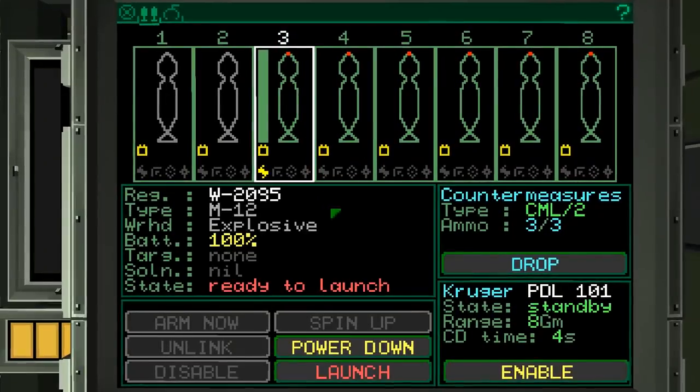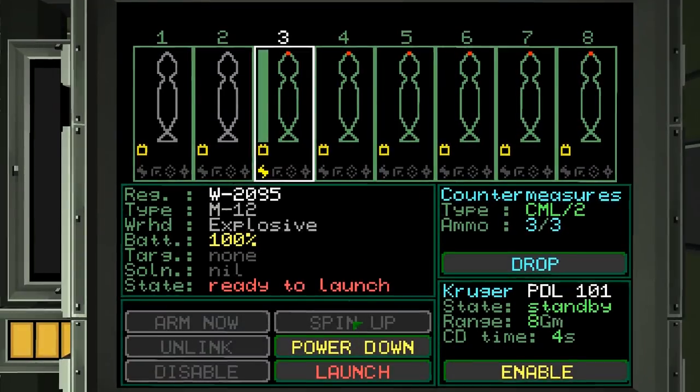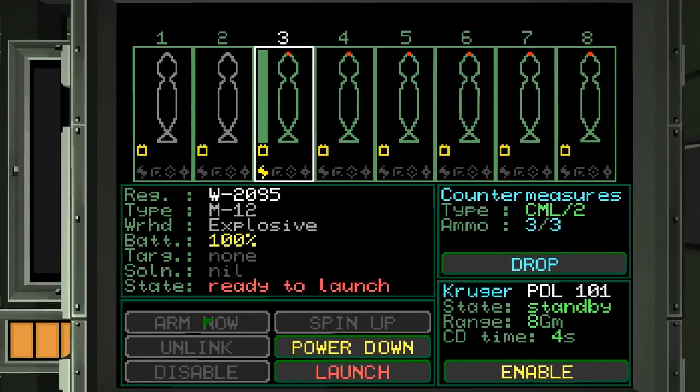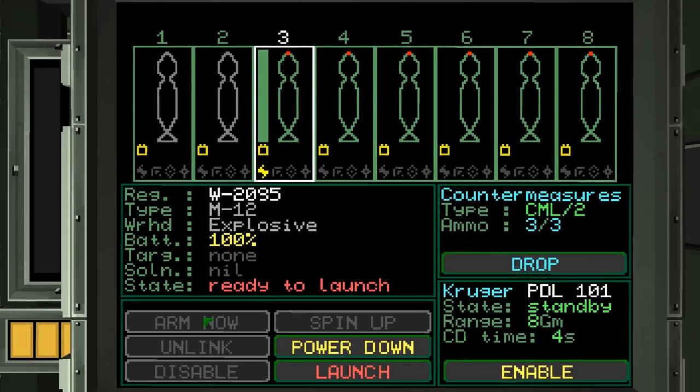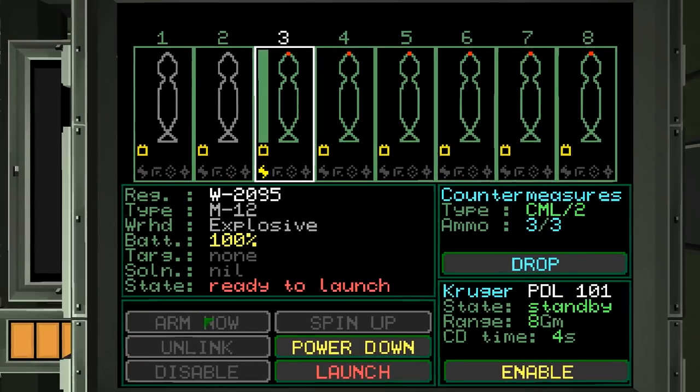Going back to what I was saying about targeting: if you select a weapon target and then launch and arm the torpedo, it locks on and goes. But if you fire it without setting a target and then activate it, it will just pick the nearest thing it can detect and go straight towards that — and that can be bad.